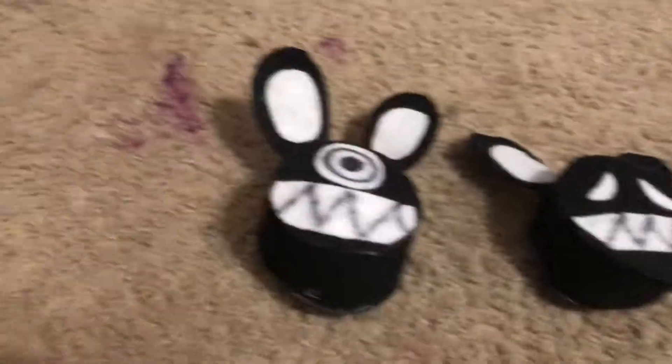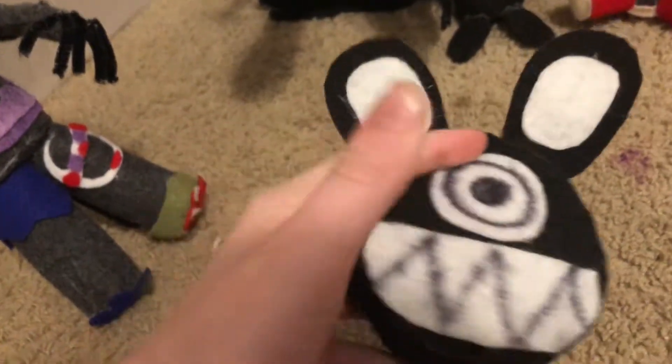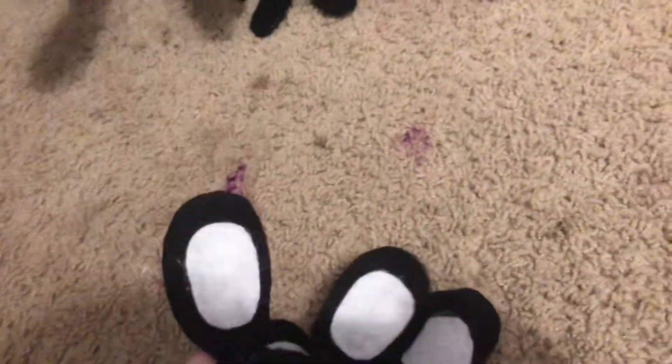I'll show you both. These are the little Glitchtrap minions — or Princess Quest Glitchtrap minions. I don't know what their little story will be, maybe connected to him, but I haven't fully decided that yet — you'll find out. This one has one eye and a big smile, this one has a faded smile and sad eyes, so it's like one's happy and one's sad. They're just little black Bonnie heads.